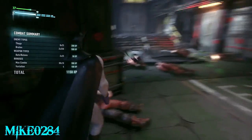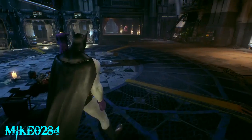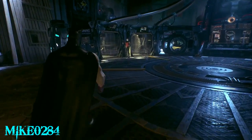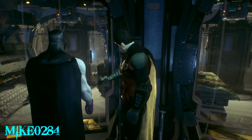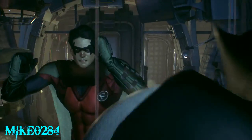Once that's done, you have a very long cutscene where all the patients are dead. You have to go into the cell the first time because you get the whole cutscene with Joker and Jason. Then when you come back here, you just have to hit Y to throw Robin into the cell.